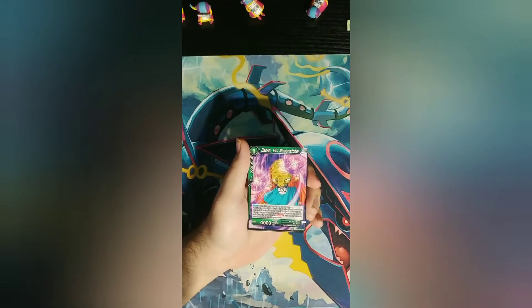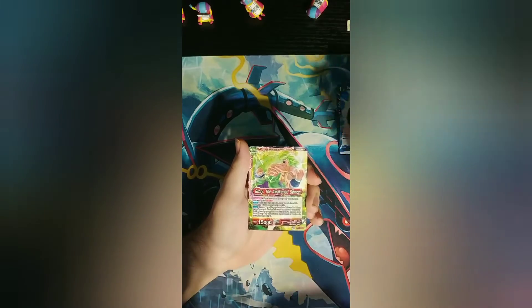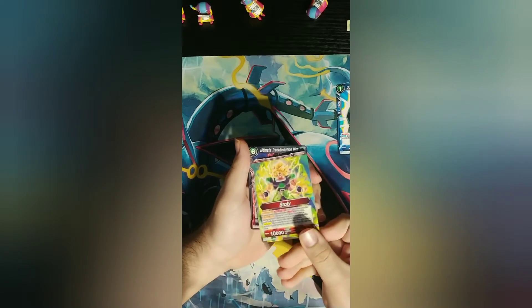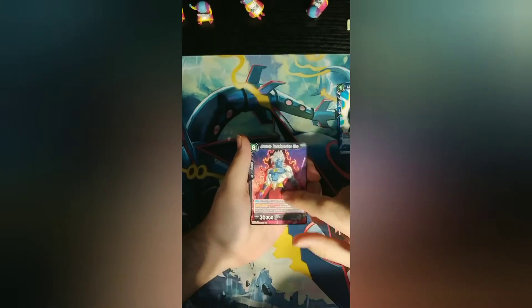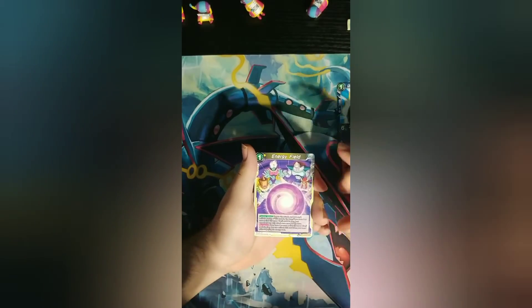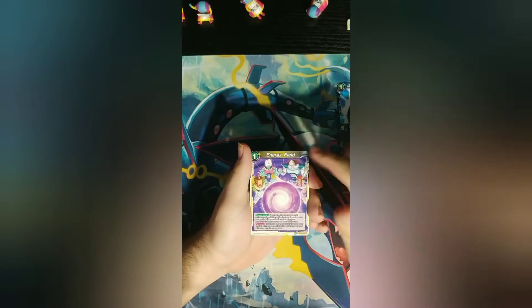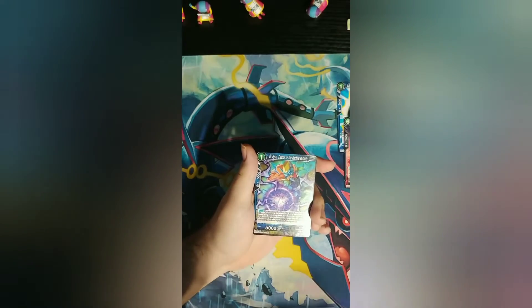This card completely ruined the ending of Z for me — little Bobbity. Broly, the Awakened Demon. He's a leader card, so it goes from Super Saiyan to a full power Legendary Super Saiyan. Super Saiyan 4 Meera. Gray Devilman, Demonic Trickster — nice. Eggless, and Lemo. Oh, I see something shiny!